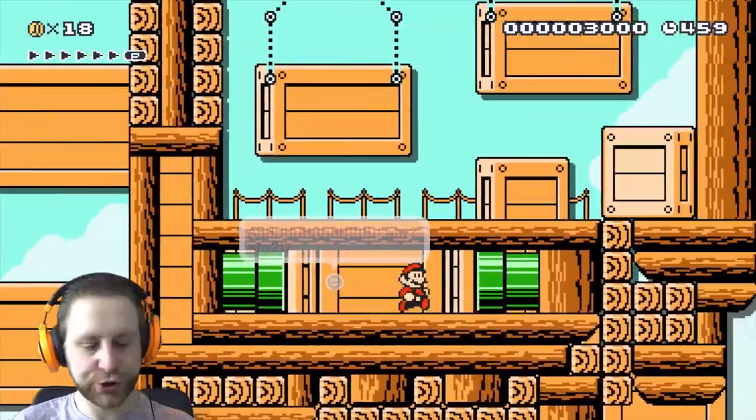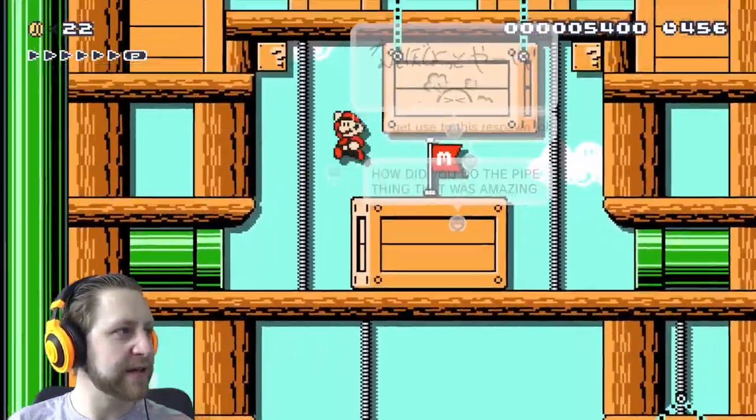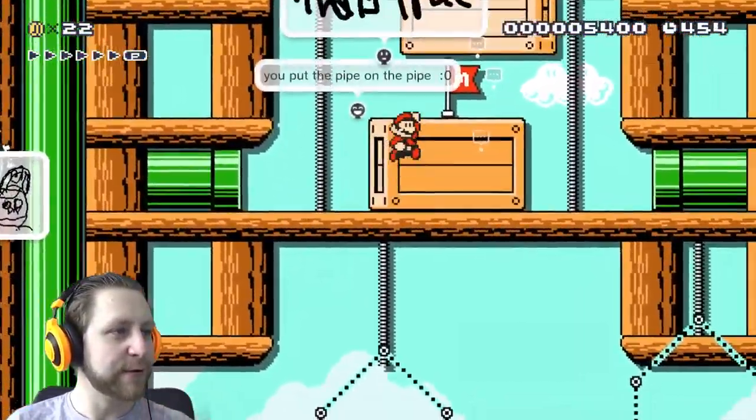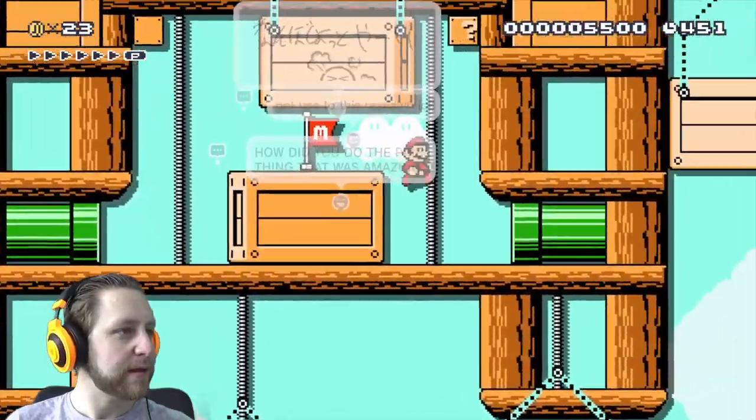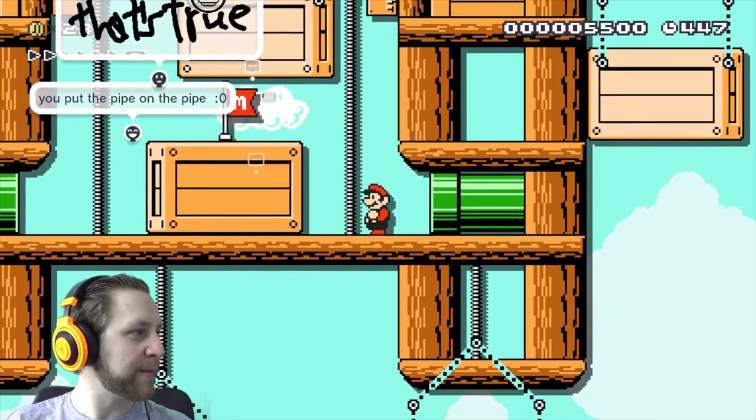And now I use the block for the plant. Right? Bam! Shit, man. Another checkpoint. Okay, that is gonna be quite a long story, I fear. How did you... how did you put the pipe on the pipe?